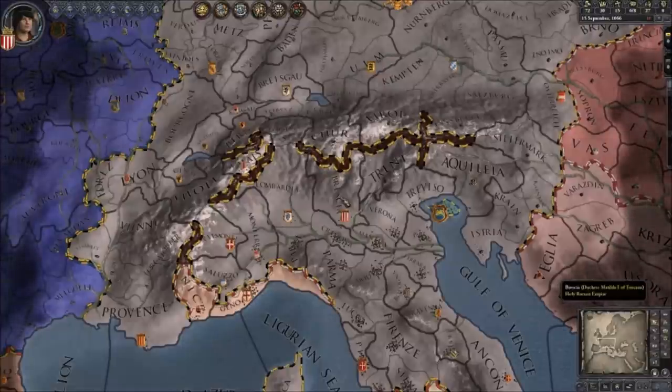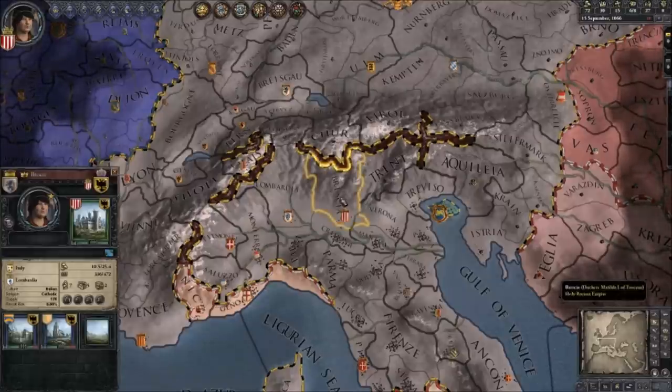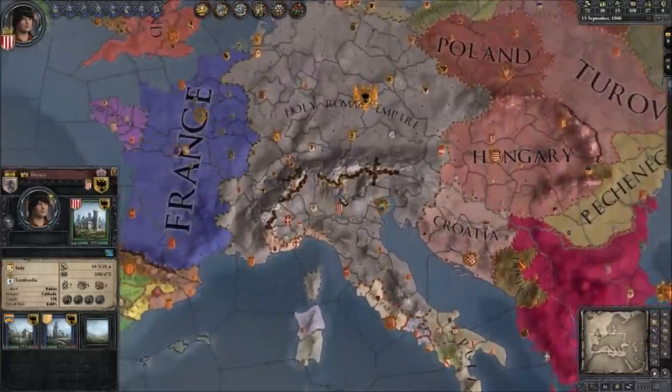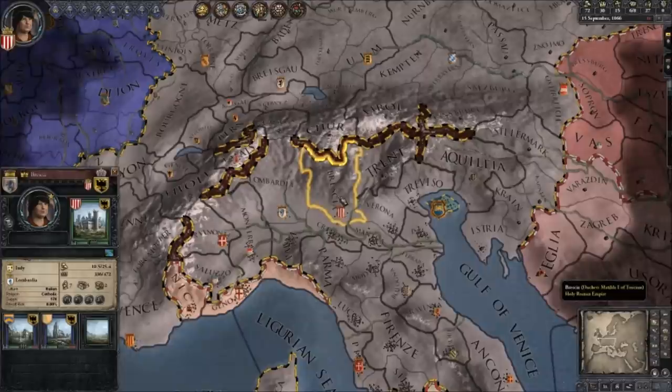Hey guys, this is Malekith. Welcome to my beginner's tutorial guide to Crusader Kings 2. This is the full version of the game, but for the purpose of this tutorial I have picked Duchess Matilda, which is a province from the Holy Roman Empire — one of the playable characters in the demo. So if you only have the demo and you're trying out the game, you can pretty much follow what I'm going to go through and get a feel for the game that way.